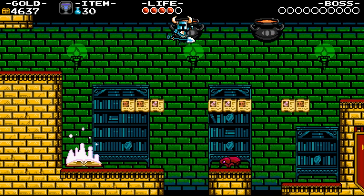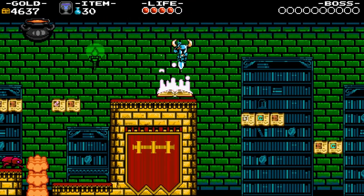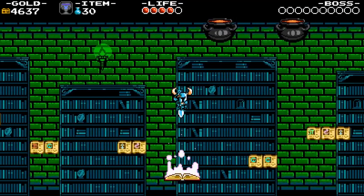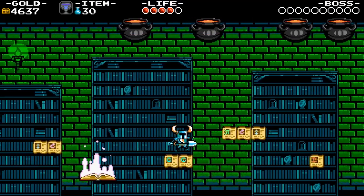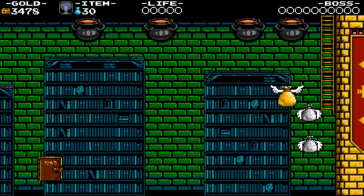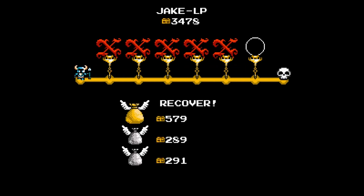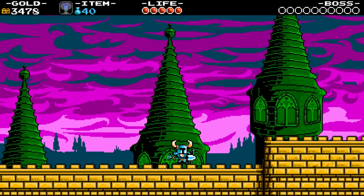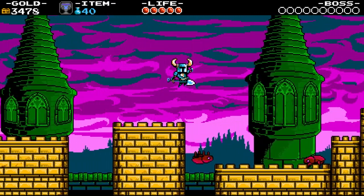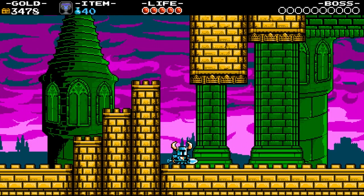We need to time this perfectly here. When you open these books, it creates other books to become platforms for you. Oh no! Oh my God, I have to start this whole level over again now. I'm gonna have to cut out — I'm not gonna make you sit and watch the whole level all over again. Enemies aren't worth gold anymore, so I'll just have to run through it.